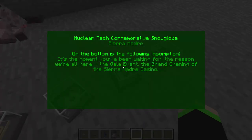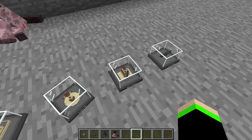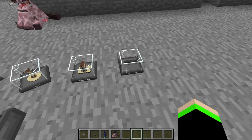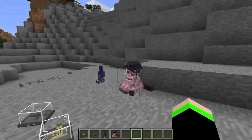The Sierra Madre. Fuck the Sierra Madre — that shit's obnoxious. And we have the Bridwin. People of the Commonwealth, do not interfere. Our intentions are peaceful. We are the Brotherhood of Steel. Okay, isn't that fun?